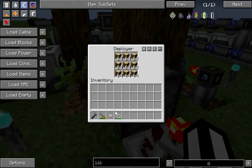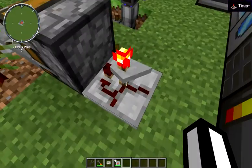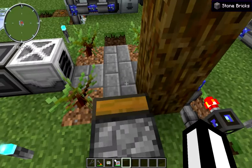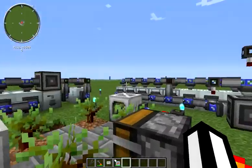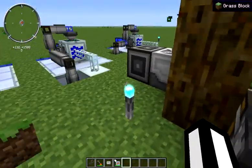The other thing we've done is we've got a deployer here. We've got an export bus pushing rubber wood into it. We've got a timer sitting behind it, and every 30 seconds we put a piece of rubber wood down on this unplantable block. Since this is in the harvester's range, it detects that there is wood on the base level, checks for trees, cleans out any that are up there, and breaks this piece of wood and returns it to us.